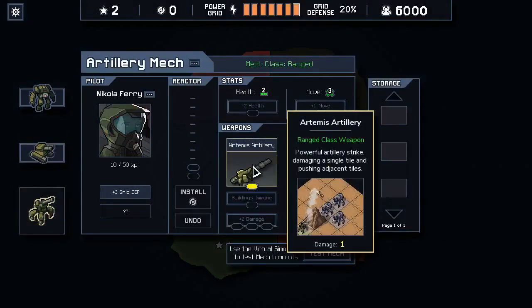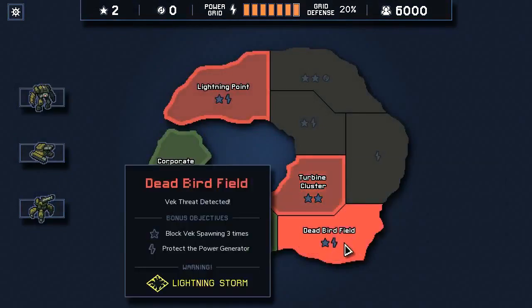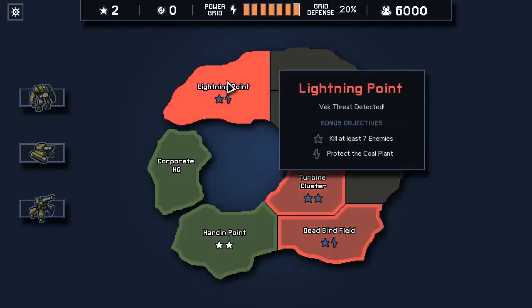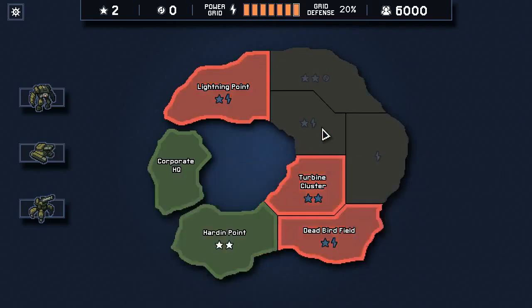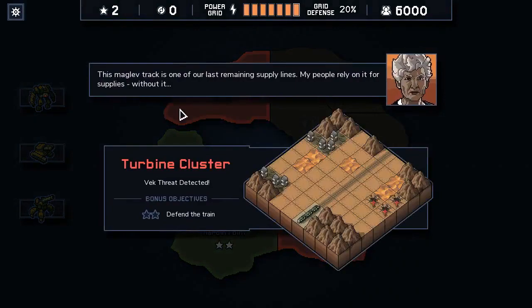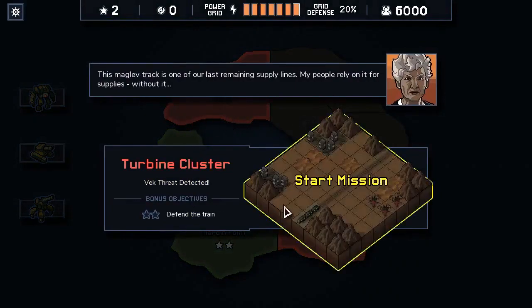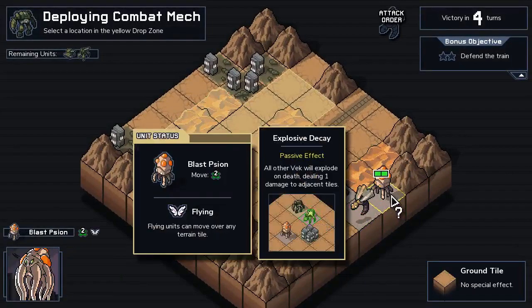Being able to cancel attacks is nice. Next missions: turbine cluster to defend the train again, or Dead Bird's Field which has a lightning storm - block Vek from spawning three times and get some energy. I may dodge the lightning storm for now because I want to see if I can get up to a specific mission. Going one, two, three - I should be able to get it.